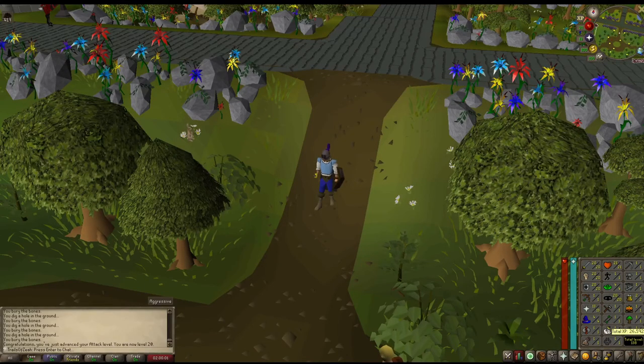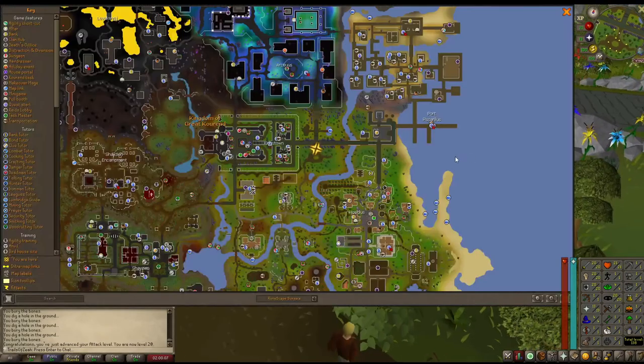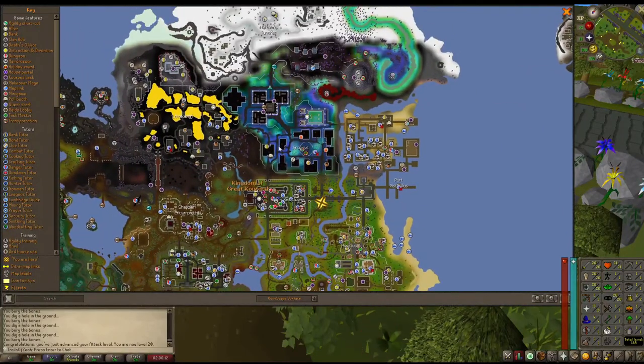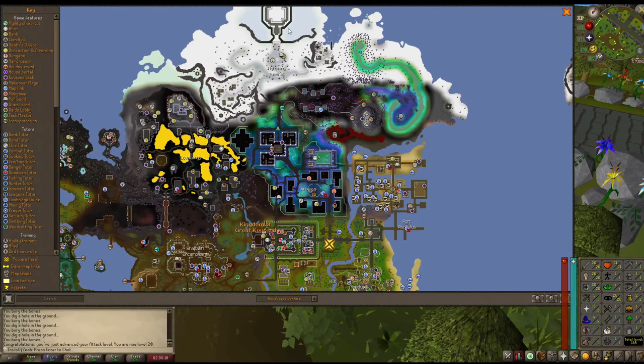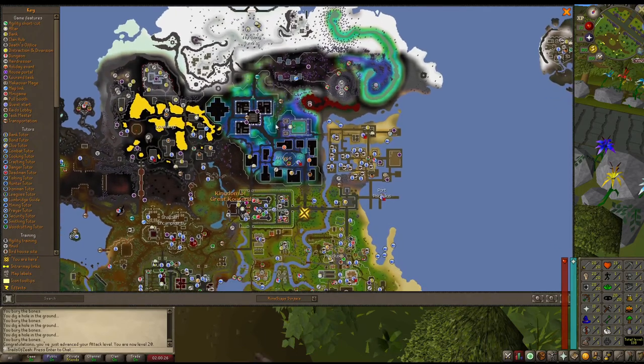We're still 62 levels away from being able to unlock a second region — the second part of Zayah. I've been thinking about it, and as tempting as Arcadius is — because then we get magic, we'd unlock woodcutting, firemaking, and fletching with the items we can get up here at Wintertodt — we'd also get runecrafting and magic training.